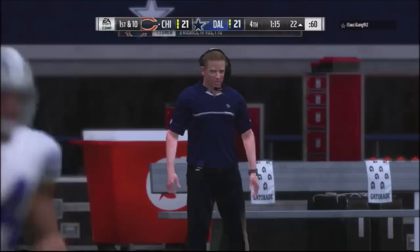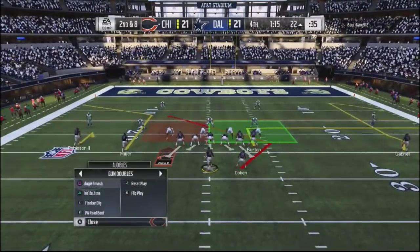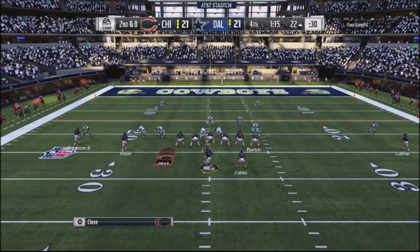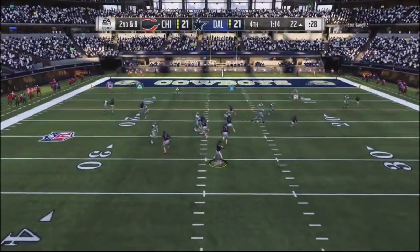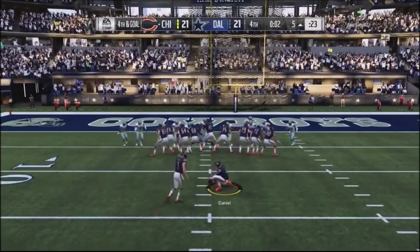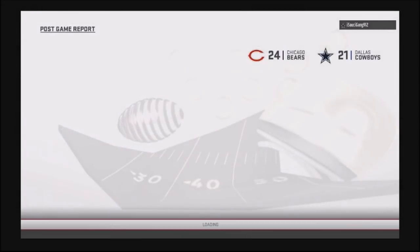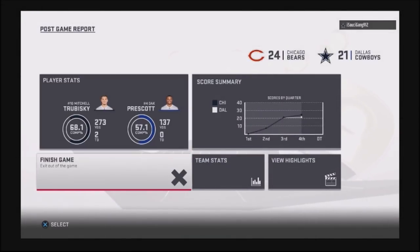I run a little inside zone and he burns a timeout. I go into flanker drive, dragging my slot receiver over the middle. He plays down to the flats, so the dig route on the backside is wide open. That's basically it — I settle for the field goal, go up by three points, and win the game. Thanks to my subscribers for the support — I'll be rolling out more Cardinals gameplay and jumping into another playbook soon.